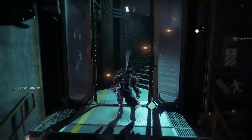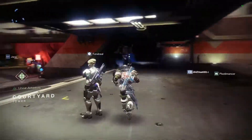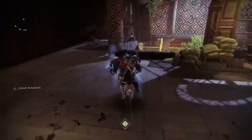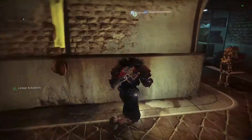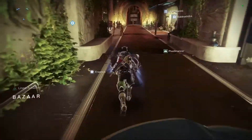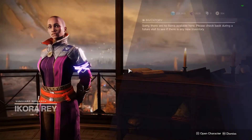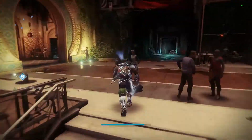Now we'll cut over to the other side of the Tower where the last three frequently visited vendors are. There are a lot of secrets in the Tower, so definitely take your time to explore — there are hidden games, secret spots, and some locations required for exotic quests. First we'll talk to Ikora. She was heavily involved in the story previously in Destiny 2, but currently she's not doing much, so we'll keep moving.